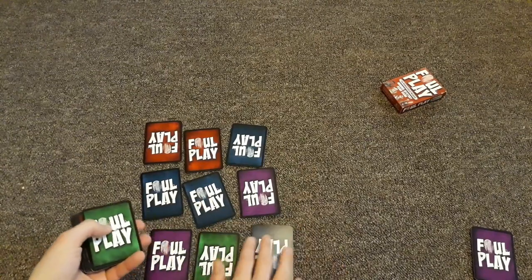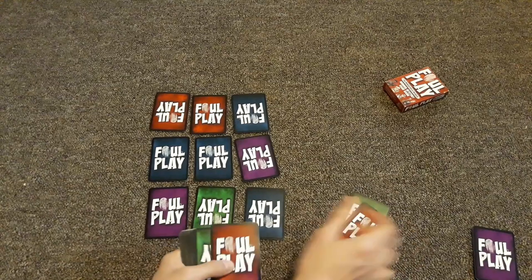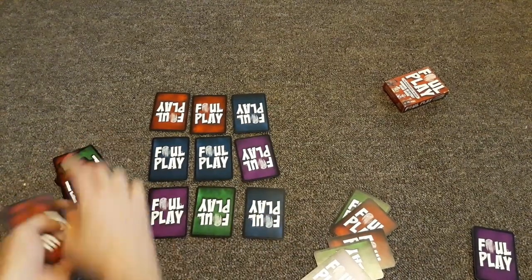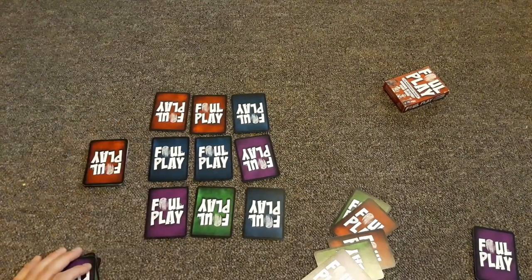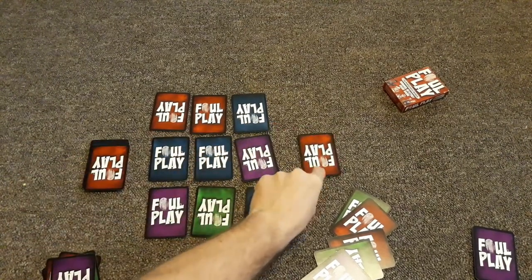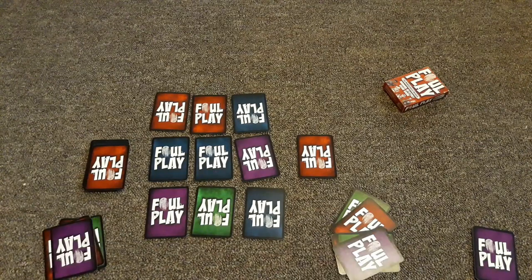Do not flip up or look at the crime scene cards. Deal five cards to each detective as their starting hand. Put the rest of the cards to the side, forming the evidence locker. Take one card from that pile and place it face down to form the discard pile. Now the game is set up and you're ready to start playing and find the killer.